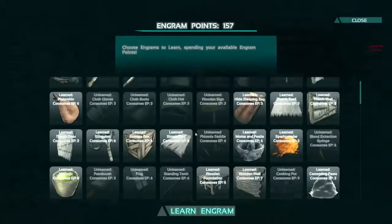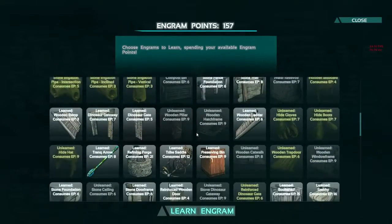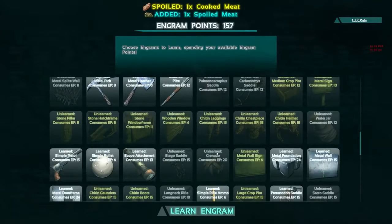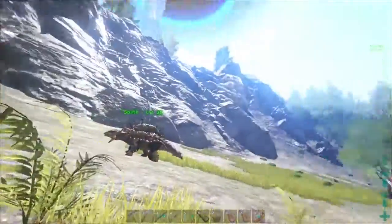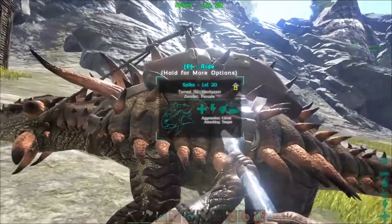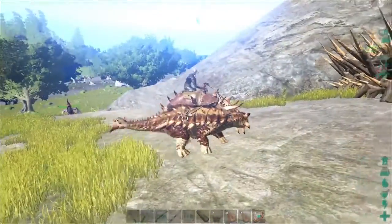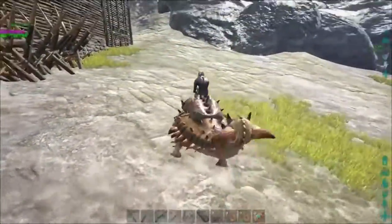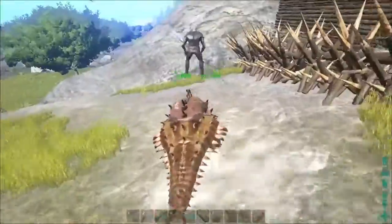The grenade however requires 4 oil, 2 metal ingots, 5 hide, 30 gunpowder, 20 stone and 15 fibre to make, which is difficult to attain because you need to go to the underwater caves to get oil, which most level 30 players haven't done yet. Grenades do 1313 damage to wooden structures, so it would take 3 grenades to kill the spikes and expose your base to the pike or dino.